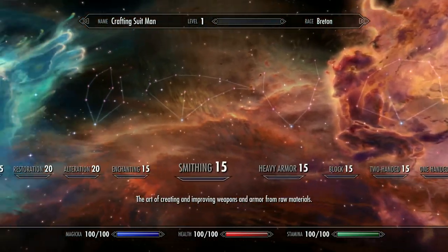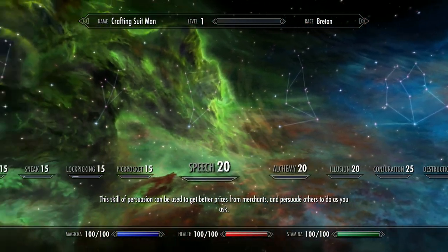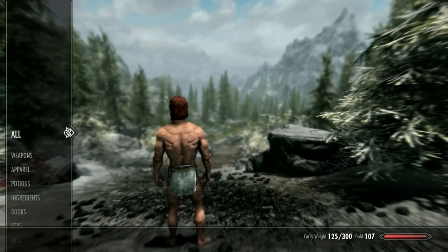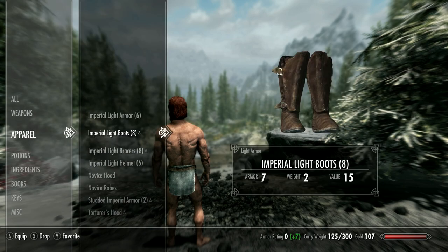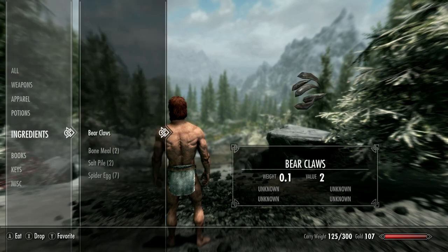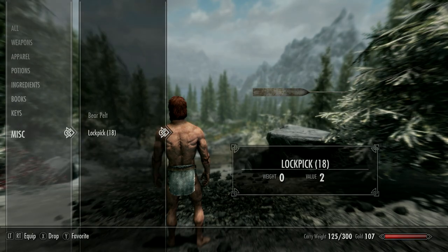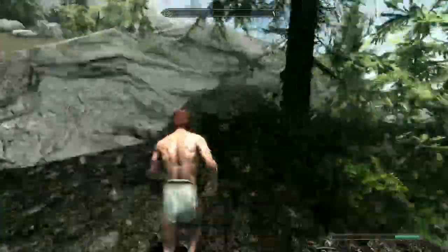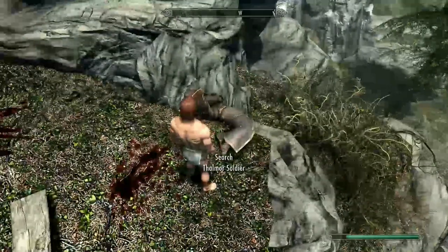We're just outside the cave you leave with Ralof or Hadvar at the start of the game. I've got absolutely no skills leveled whatsoever — only a tiny bit in lockpicking and sneak. The skills we need to 100 are alchemy, speech, enchanting, and smithing, and we need restoration to 70. If you've watched any of my previous videos and want to skip straight to the suit, jump forward to 14:57.